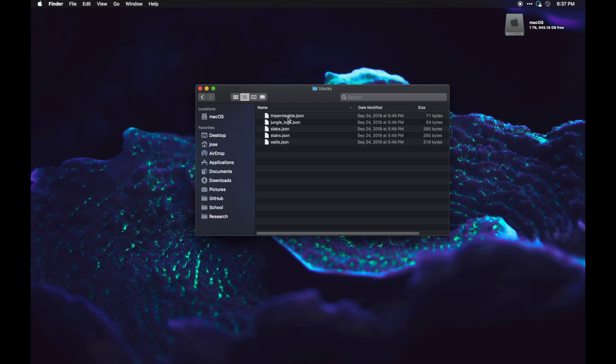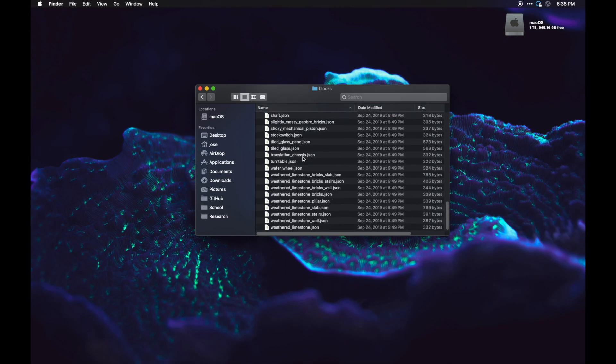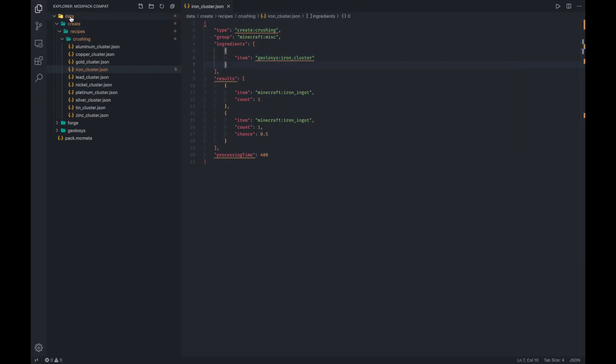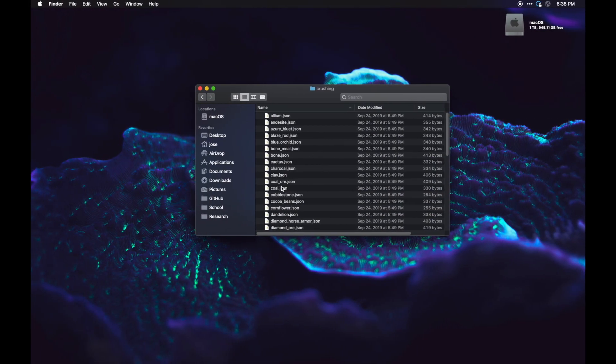You can see Forge tags are already implemented here, and even some Minecraft tags have been added — impermeable jungle logs, slabs, and walls have either been created or modified. You don't have to replace tags — you can append to existing tags. Looking here you can see loot tables for all the blocks, and you can see tags added by Create. If you want to modify these, you make an exact same file in the exact same path, or if you want to add, you make a new file in the correct path.